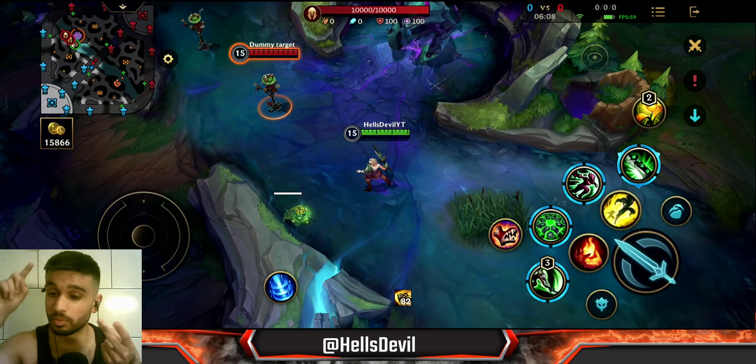Riven's passive is easy to understand. Whenever you use an ability, you can see the yellow indicator under your health bar. Abilities charge Riven's blade up to three times, and you release those charges by hitting the enemy. As you can see, it deals significantly more damage per basic attack than normal.